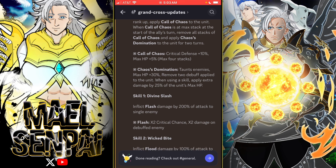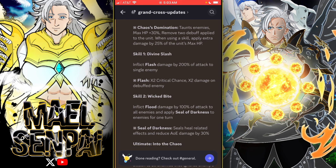Call of Chaos gives critical defense +10% and max HP +5% per stack, up to four stacks. Chaos Domination taunts enemies, increases max HP by 30%, removes two debuffs applied to the unit, and when using a skill applies extra damage equal to 25% of the unit's max HP.